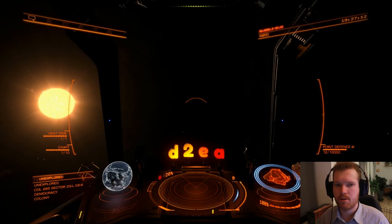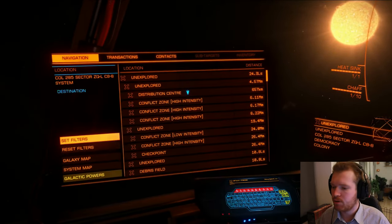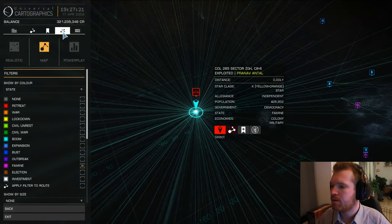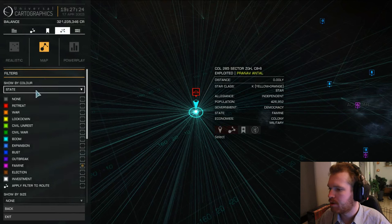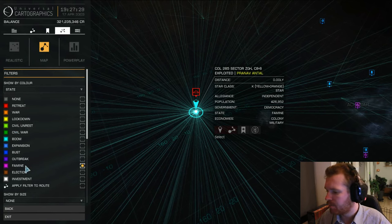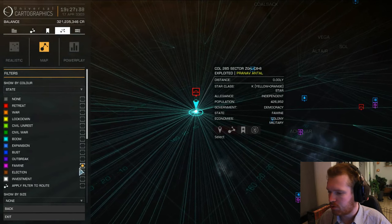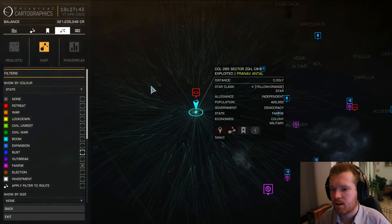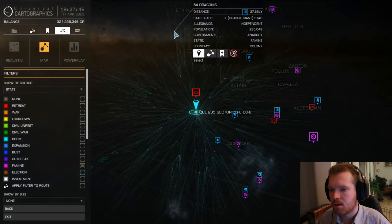To find these data mined wake exceptions, which you use for a lot of the different engineer blueprints, you go to the galaxy map and you need to find a system. Go to the filtering tab, click on 'color by', then click 'state'. You need to find a system that is in the 'famine' state — I don't know how to pronounce that — but you need to find a system in this state. Make sure that's the only one selected, and when you look around the map you can see all these yellow or pink dots; all these systems should be in that state.